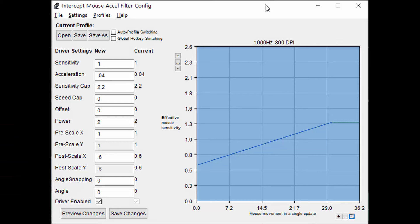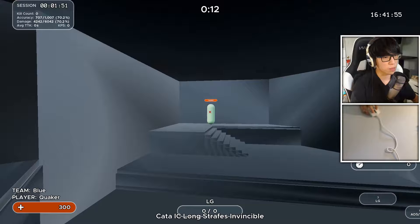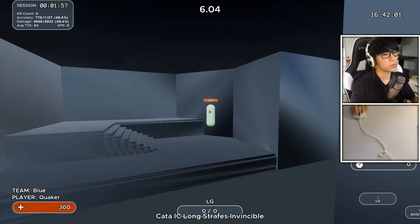Here's my acceleration graph. Don't worry too much about the variables on the side, but notice the relationship between the sensitivity and the speed that I move my mouse is linear — it's a straight line. While your sensitivity will not remain the same all the time, the speed at which your sensitivity changes is consistent. That difference alone plays a huge role in making it possible to commit this acceleration to muscle memory.